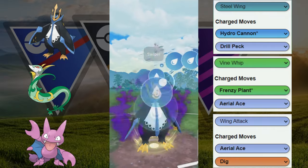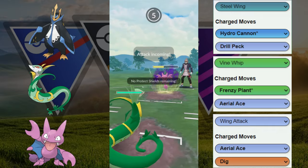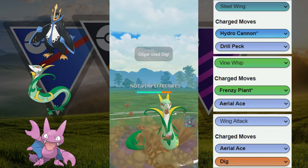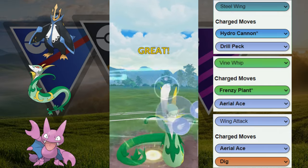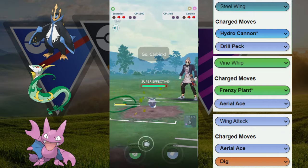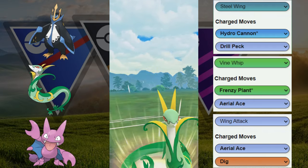We're going to go with our Hydro Cannon, get the shield, and see if we can catch a Dig. If we catch this Dig we might have a chance. We do catch a Dig, which is great, and now we're going to race to a move. Our opponent is one off from their move; we're able to build this Aerial Ace — it barely doesn't quite take out the Gligar. Now we have Carbink to deal with.